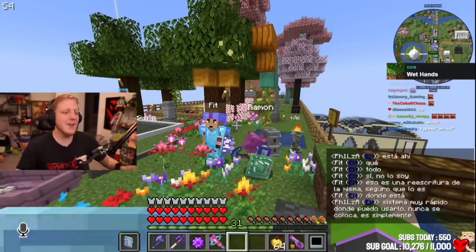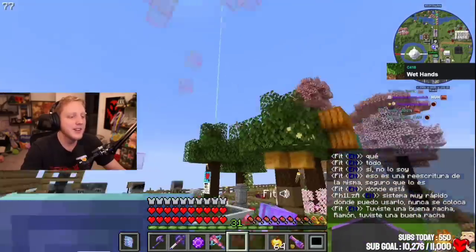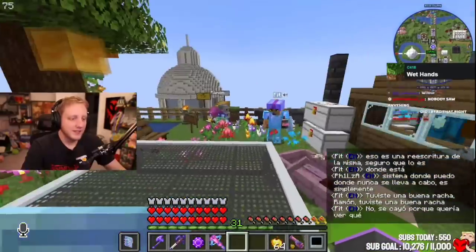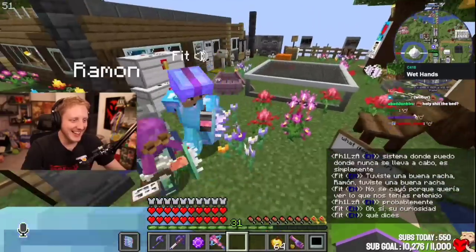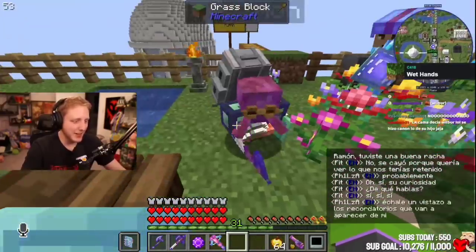Oh, Ramon. No. You had a good run, Ramon. He fell down because he wanted to see what you were holding. His curiosity. What are you talking about? What item? All right, check it out, Ramon. It's going to show from my hand for like a second and then it's going to go away.